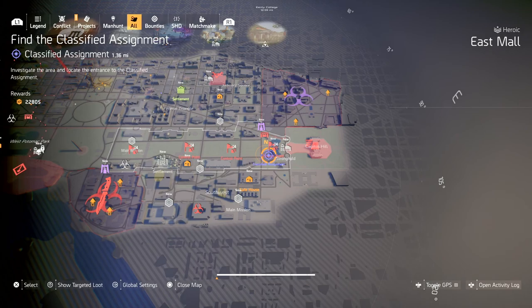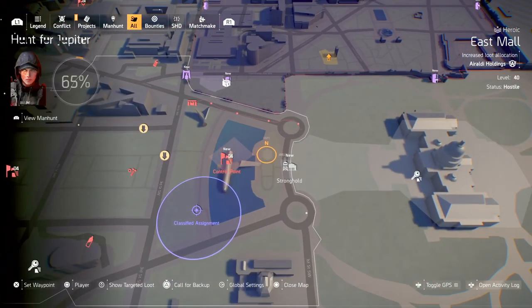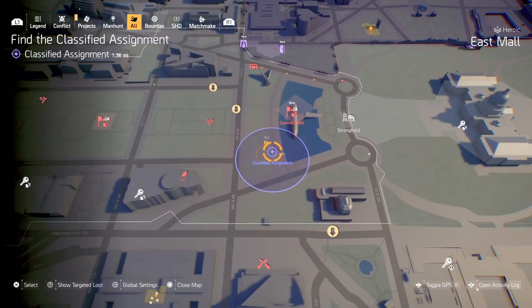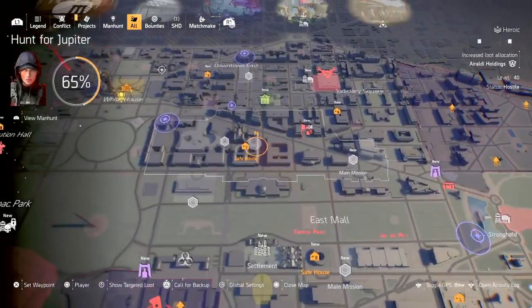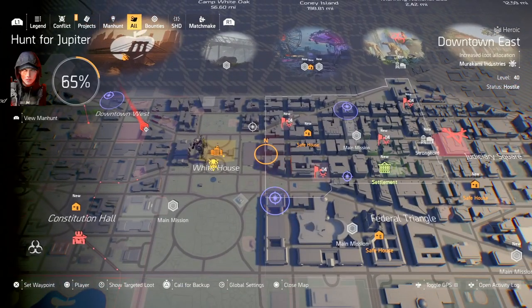Classified missions also double as a fast travel location within the world, giving you more places to fast travel when you need access to areas. For example, completing a classified mission near the stronghold gives you a fast travel point on the other side of the water. So find the locations and get those done.